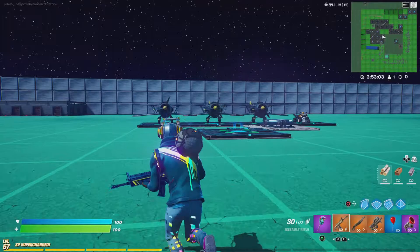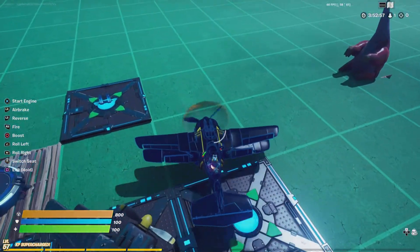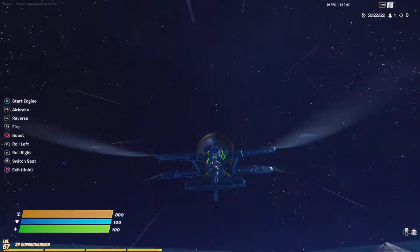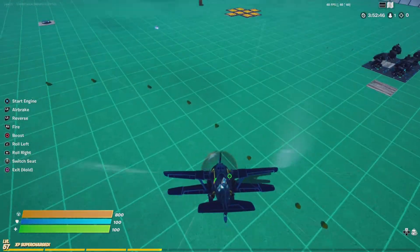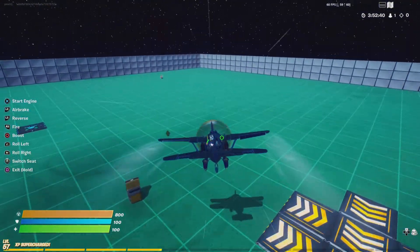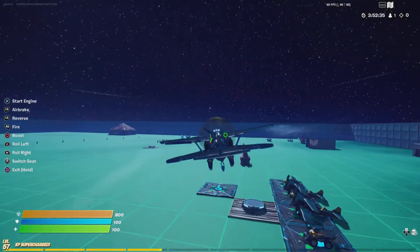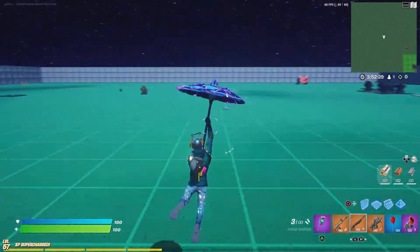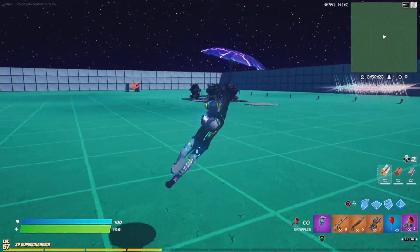If you put anything neon in Fortnite I'm probably gonna like it. That looks amazing — they have outdone themselves with this wrap. Look how cool that looks with the glider: the shade of blue and yellow looks incredible. This might be one of my favorite free wraps in the game. The backbling while gliding here looks decent, and we'll still look at the wrap on a map real quick and then give everything a rating out of ten.